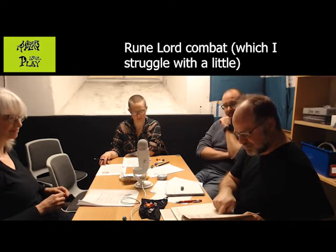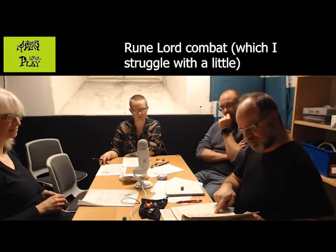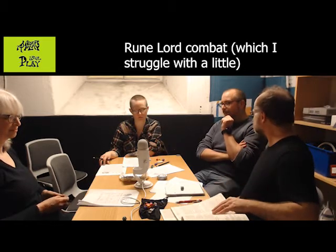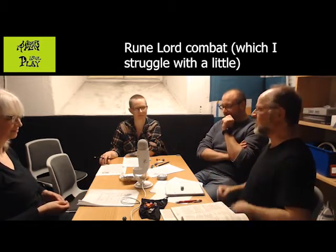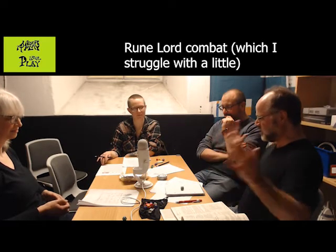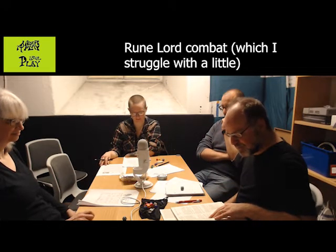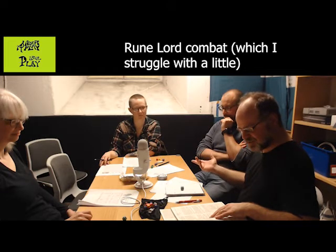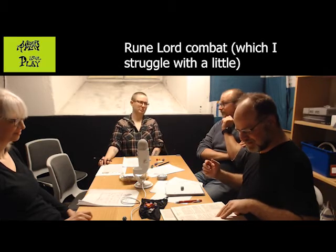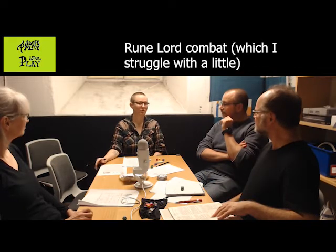The shield absorbs 16 points. So it basically rams in there, and there's a huge sizzling noise from the fire, and your spear is basically trapped in the shield. If the weapon has an encumbrance of two or more — which your spear does — the shield is useless. So you got rid of the shield.